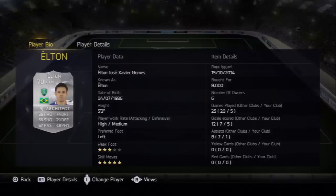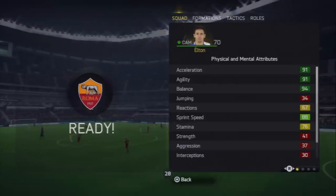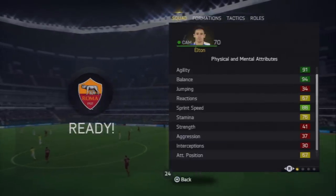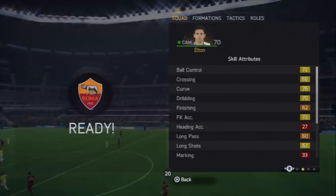He scored 5-5. He had the architect chemistry style on, 5-star skills, 3-star weak foot. He's left-footed, high-medium work rates. He's only 5'3", which is annoying, but his pace really helps guys. He's got 91 acceleration, 91 duality, 94 balance, which means he doesn't need strength as he does not fall over with players.